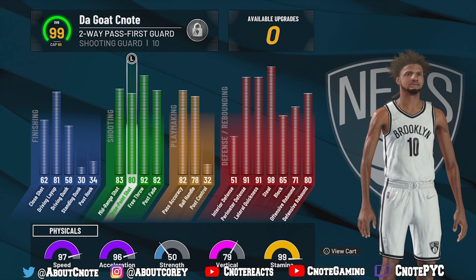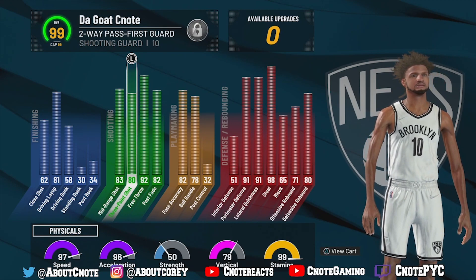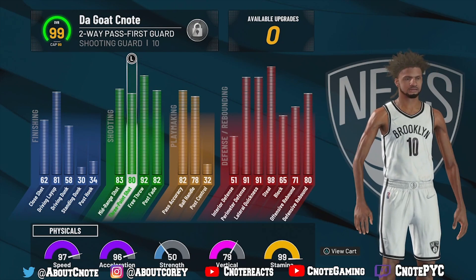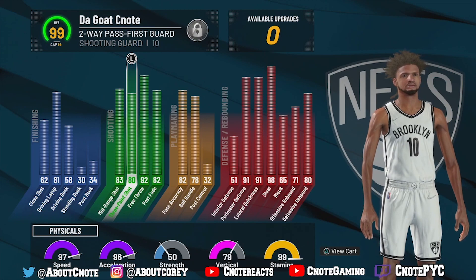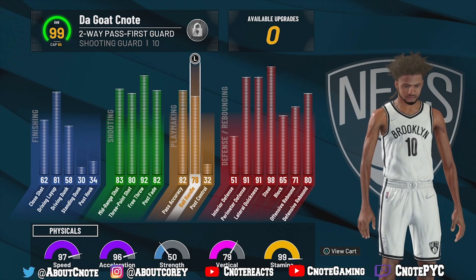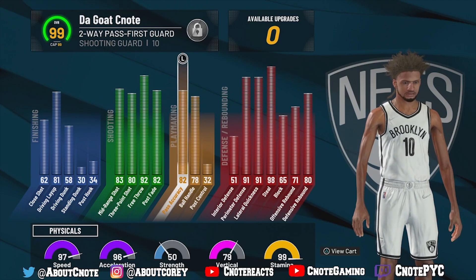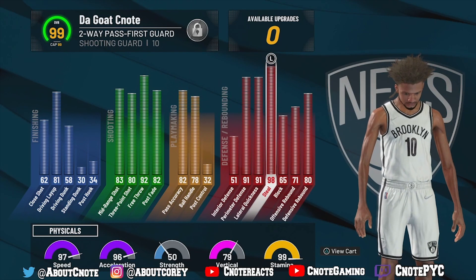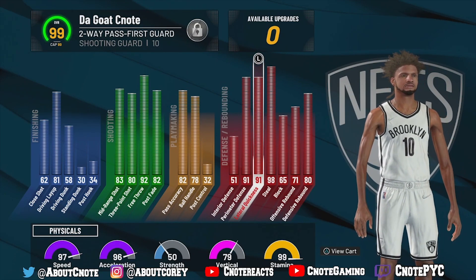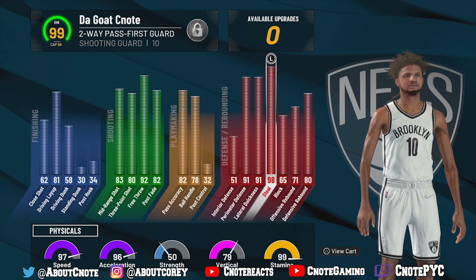An 81 driving layup, an 83 three-pointer — I was already greening with like a 75 or 76, so having an 83 is going to be crazy. A 78 ball handle means we should be able to move with the ball in hand. On defense, a 91 perimeter defense and lateral quickness — I'm pretty much a lockdown out here with a 98 steal.